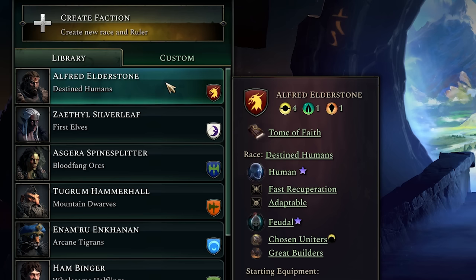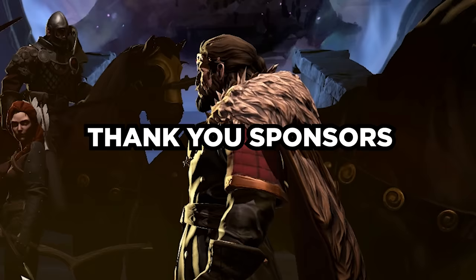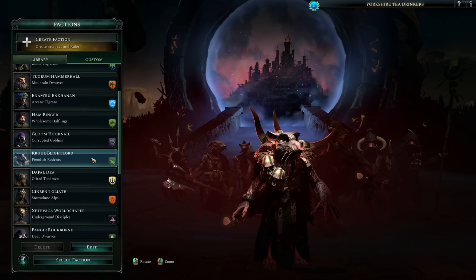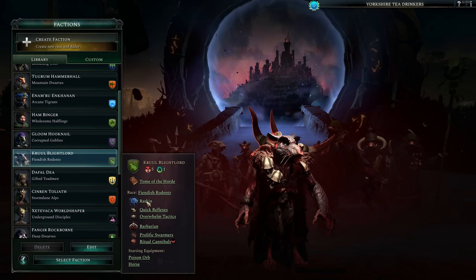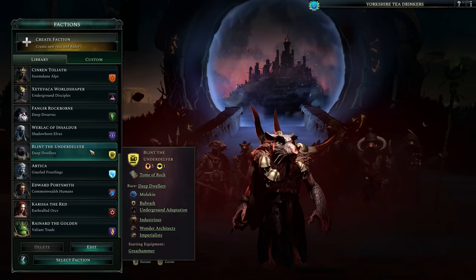When it comes to actually playing the game, we need to pick ourselves a faction to play as. These factions are all led by one glorious hero, say like Alfred Elderstone here — he's your classic human dude who believes in feudalism and building a mighty strong human empire. I've also got some fruity little weirdos on this list, like cruel Brightlord. He's a rat. Effectively, when rats win fights, they just eat the corpses, which creates more rats. These guys are brilliant to play as if you just want a gigantic horde.